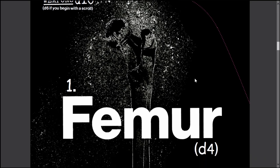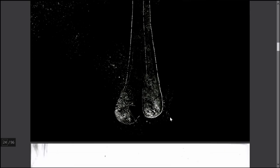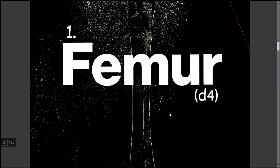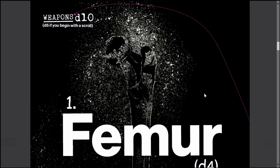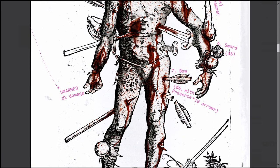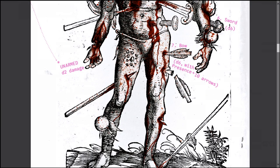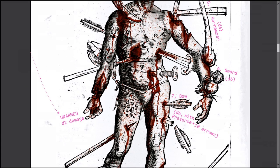Here is all the character creation stuff. First there's weapons — and this is really awesome. A femur does D4 damage, and that's a whole page. A whole page dedicated to 'a femur does D4 damage.' Some people would be annoyed with that, but it's an artistic choice and I'm totally down for it. I love the way they show off the rest of the weapons — you get this poor guy who has been brutalized but it tells you what every weapon does. Instead of just a nice organized little chart, you get this artwork that is just freaking awesome.